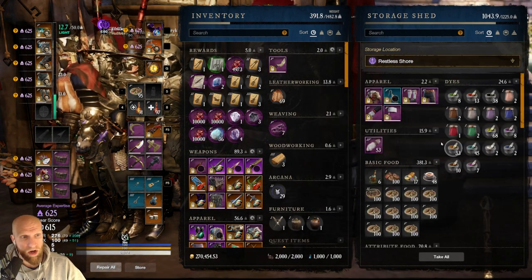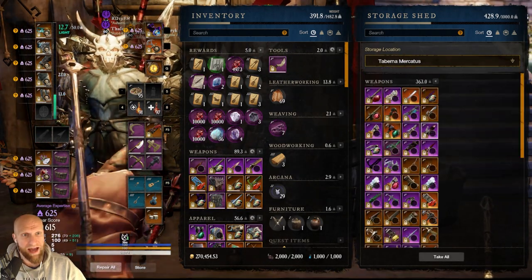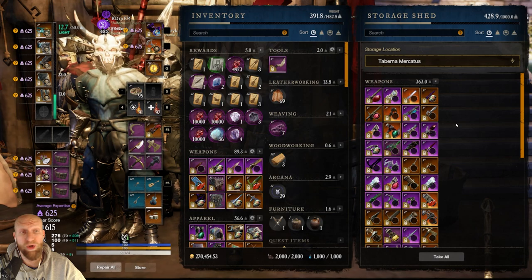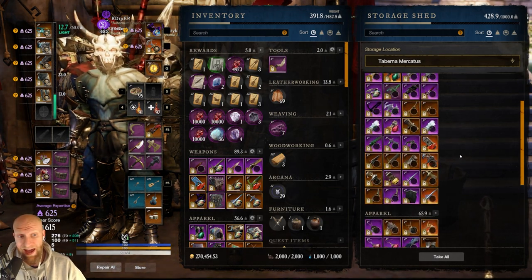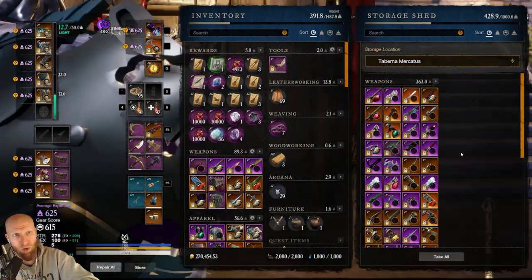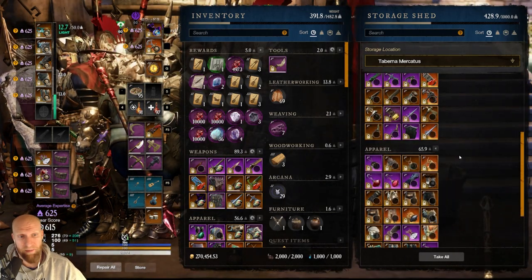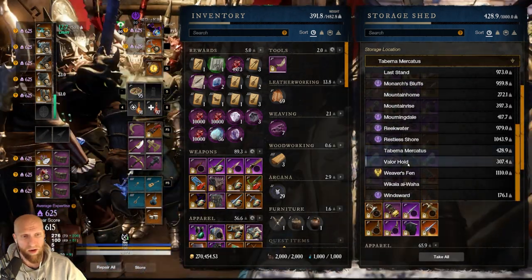Restless Shore is just all cooking stuff. Anything related to cooking goes to Restless Shore — that's where it goes. Then I have Tabernum or Caddis, which is just another catch-all because Last Stand got full. Whenever we had new storages when Brimstone launched, I just started putting gear in here too. So I have tons of gear to go through, but it's all sorted and stored in particular locations so I know exactly where it is. This stuff I don't actively use, but whenever I'm putting together other builds or I need a certain piece, I come here and look.